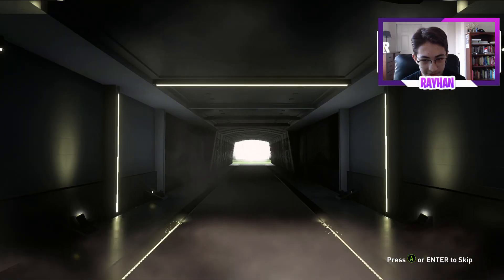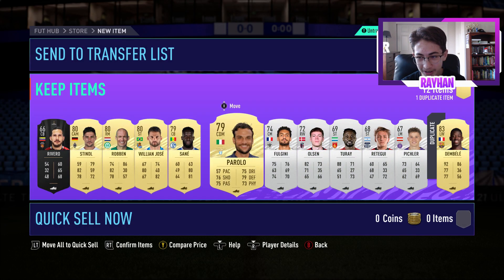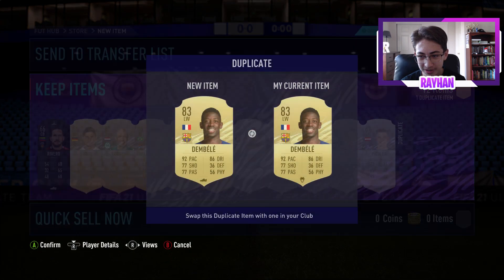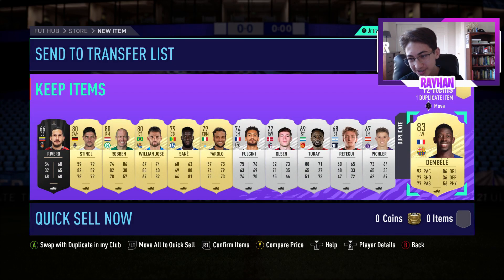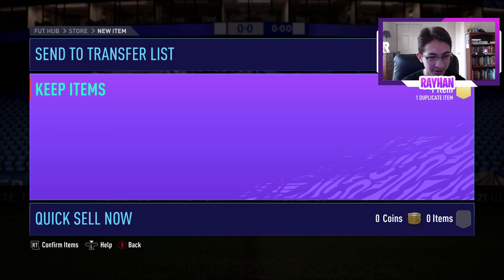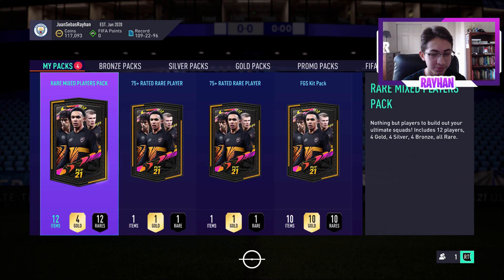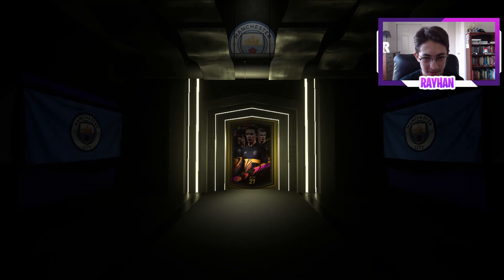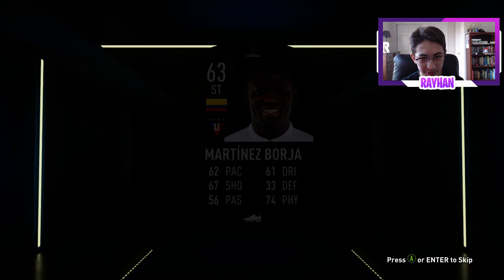Rare electrum players pack — can't believe we got no walkouts the entire time. 66 rated player — absolutely stinky. Oh, Dembele! He's untradeable unfortunately, so I'll have to use him rather than sell. I've actually packed him three times untradeable now — a bit unlucky.